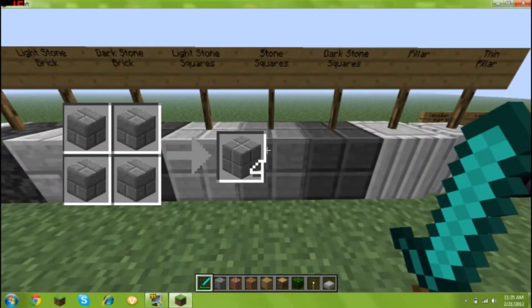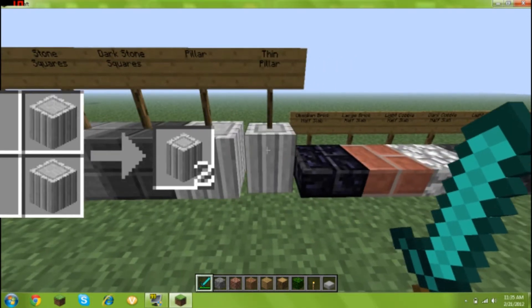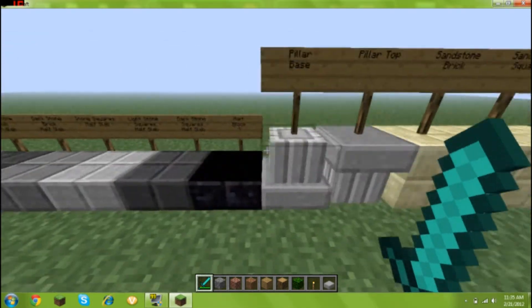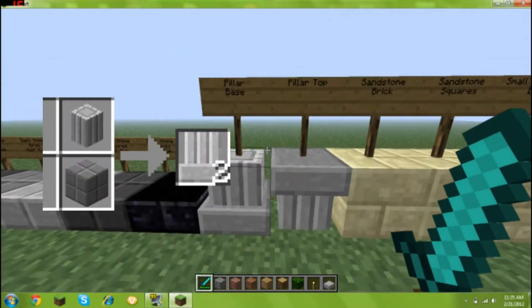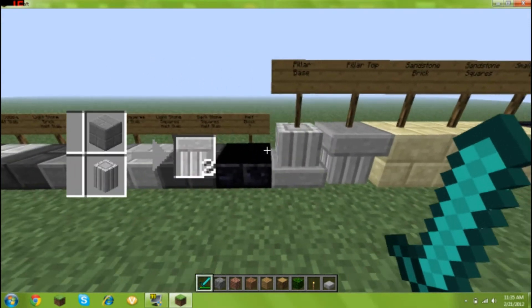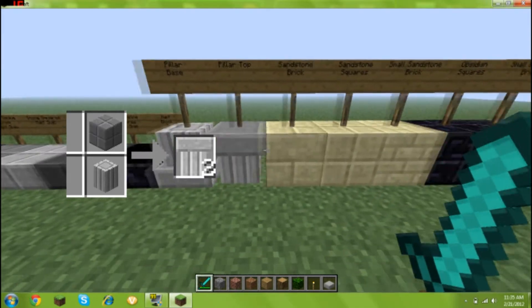Stone squares: you put four stone bricks. Pillars: you put two stone squares on top of each other. Then you put two pillars on top of each other and you get a thin pillar. Half slabs are obviously crafted like that, except for this one — I have no idea what this is. Pillar base: I have not figured out the crafting recipe for that yet. Pillar tops — I forgot to look them up on the forums post.